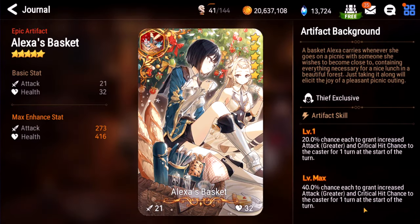Alexa's Basket. This is pretty trolly. At max it's 40%, but it's really like a 60% chance to get one of the two buffs — primarily seen on Arbiter Vildreds. Keep in mind this is increased attack greater, so if it procs, it's 75% extra attack and you're going to blow people up. It's only really used on Arbiter Vildred mostly, but if it procs you lose the game. Moonlight Dreamblade is better in every way and more reliable, but this is still pretty good. I'd give this one an A.